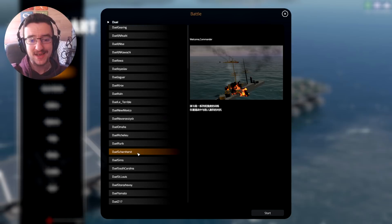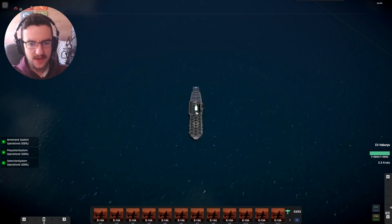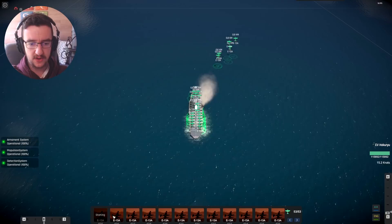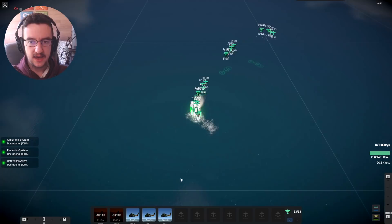So we're going to try and take out the Scharnhorst today with some bombers. Hopefully this goes well. One thing I didn't actually check on this thing — I'm going to reverse straight away — is whether my aircraft actually have bombs on them. That could be a massive downfall here. I don't know whether my aircraft have bombs on them. We are going to launch all of them at once.